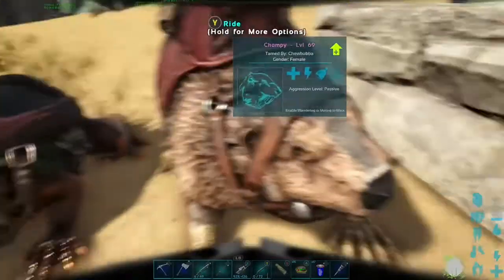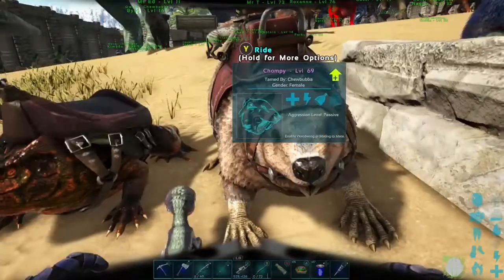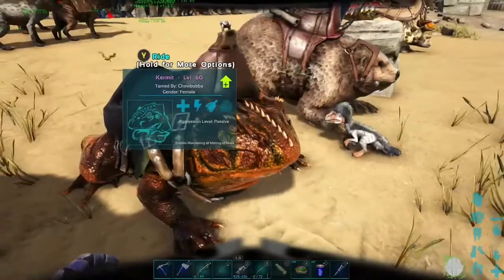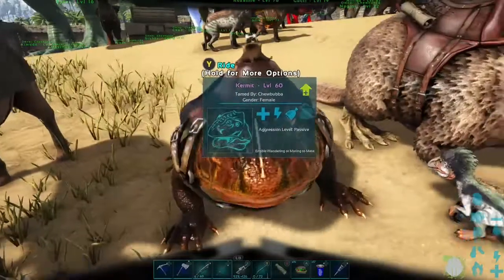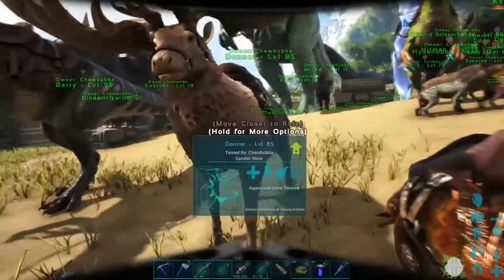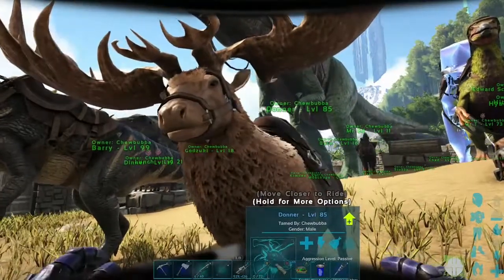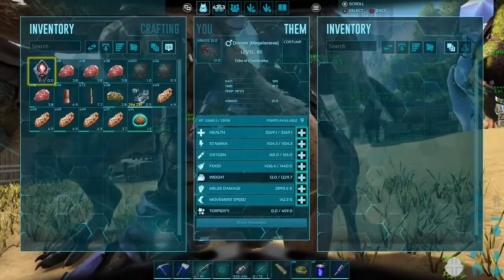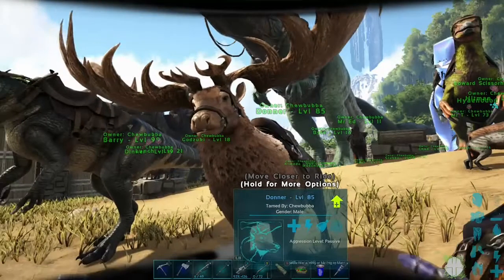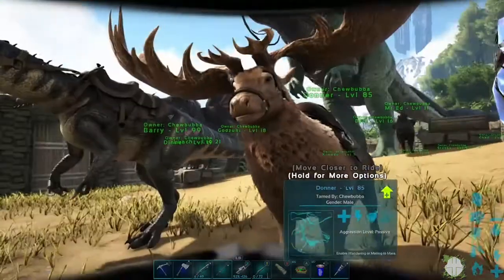Hey, Chompy! This is the beaver, Chompy. Chompy's great for going out and getting wood - I don't care what your friends say, you're the best at getting wood. And then here is Kermit - Kermit is a toad, an amazing swimmer, and his tongue will stun things, which is pretty cool. And then here is - the elk. Megaloceros. But I just named it Donner. I think I got it right before the Christmas event, and I usually have Christmas antlers on there.